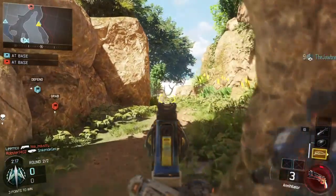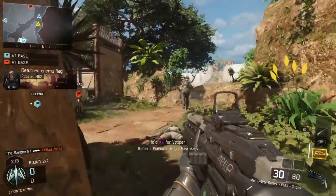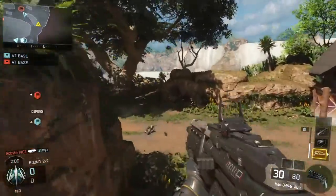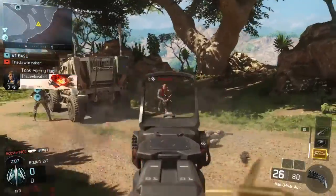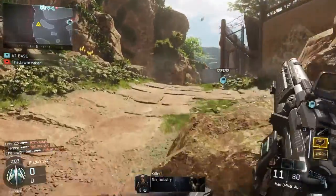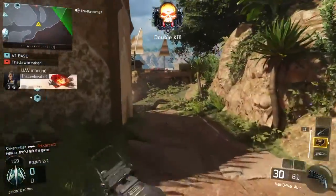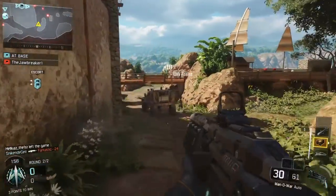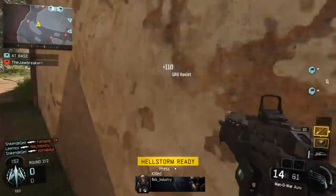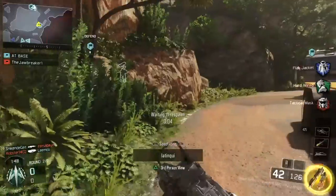Our flag carrier is down. UAV awaiting orders. Hostile flag return. Enemy flag acquired. That's a kill. Care package awaiting orders. Friendly UAV inbound. Enemy down. Midway UAV fuel check complete.